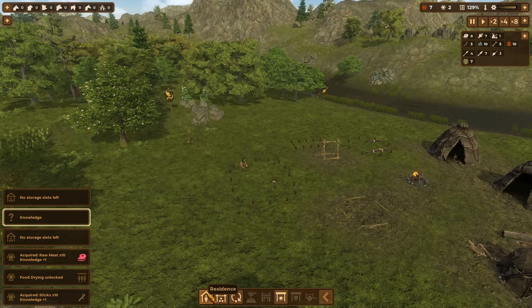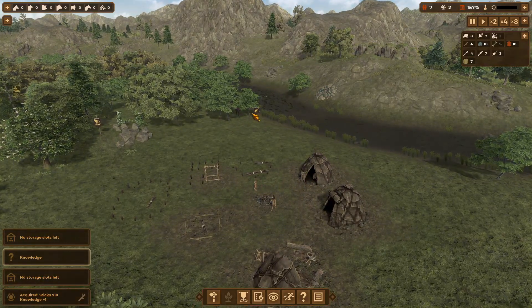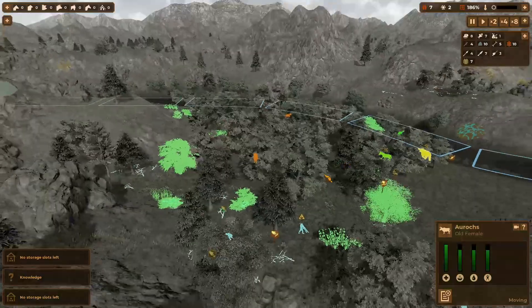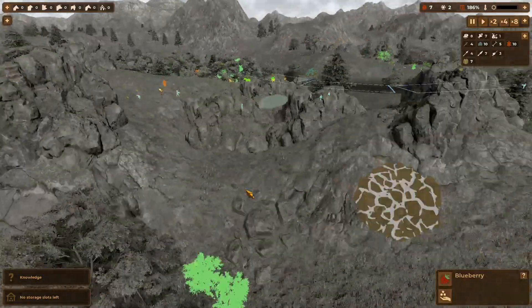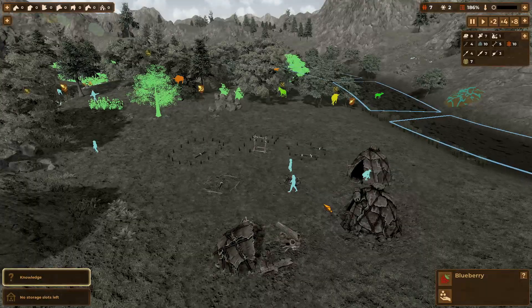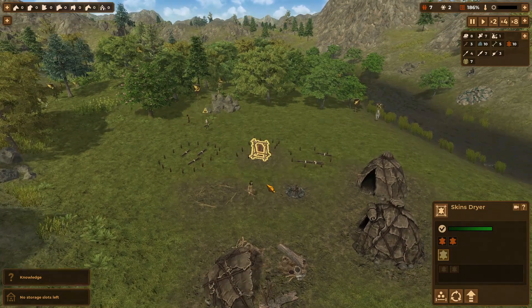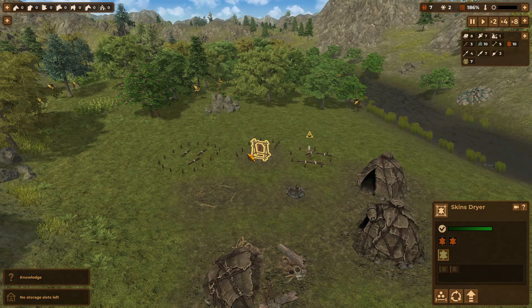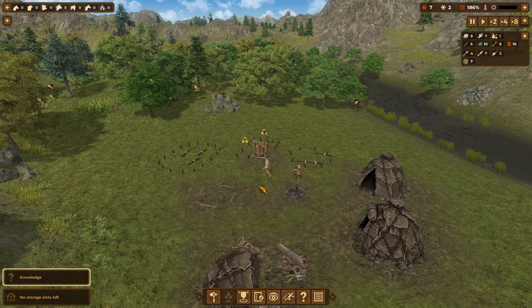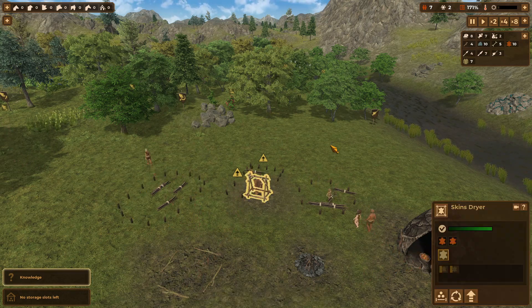We'll plop down another skin dryer right here. If you guys have played this and have any tips, do throw them this way - I've just gotten the game and I'm doing a quick playthrough to see how it goes. If you have any tips, throw them in the comments below. We're finally getting our skins dried. Let's put priority on these two to get them done so we can have stuff starting to dry faster. We need four of them as well.